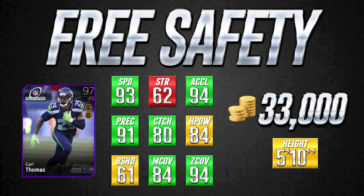The first card we're looking at is a Playoff Earl Thomas, a 97 overall free safety going for about 33,000 coins — the most expensive card in today's video. I try to give a couple of different price ranges at each position so if you can't afford this one, there's another card coming up you might be able to get. Now, this Earl Thomas has 93 speed, which is a great attribute for the safety position, and combined with 94 acceleration, you have a very, very fast card — especially nice for user controlling.